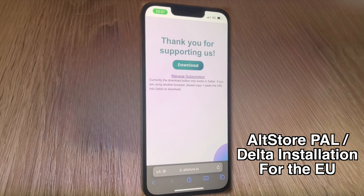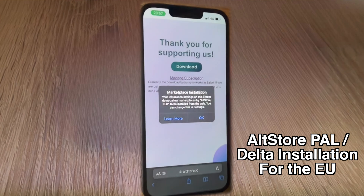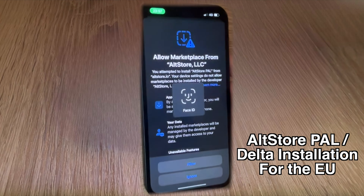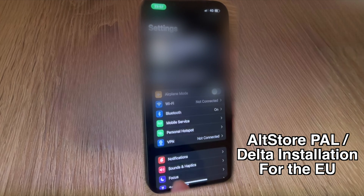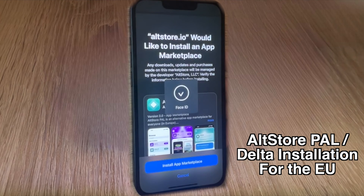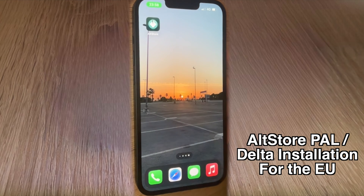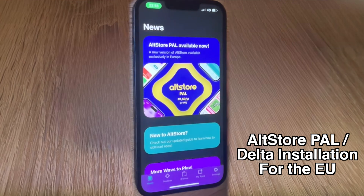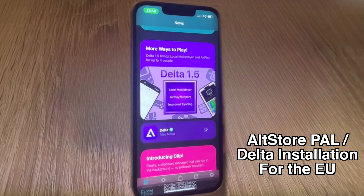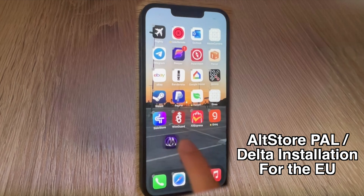Once you've subscribed, go to AltStore's website on your device and click Download. It'll pop up with a Marketplace installation pop-up — tap OK, then go into Settings and allow Marketplace from AltStore LLC. Tap Allow and authenticate with Face ID or a passcode. You'll see a pop-up saying AltStore.io would like to install an app marketplace, which requires iOS 17.4 or later. AltStore installs without sideloading — and there it is. This is AltStore Pal. Scroll down and you can see Delta — confirm the installation, tap Install Delta, authenticate again, and Delta is installed.